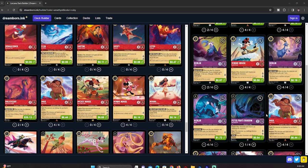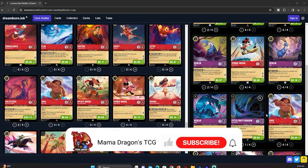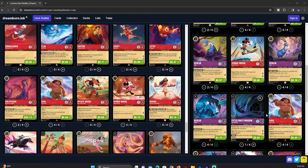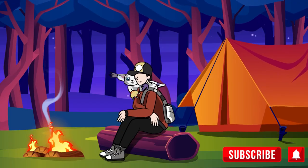Let me know down in the comments your thoughts on the current version of Ruby Amethyst Control. Do you think this deck is going to be the top deck in the set three meta? What are your thoughts on Ruby Amethyst Control going from the best deck of chapter one to the best deck of set two, Rise of the Floodborne? Let me know what cards you play in your Ruby Amethyst Control deck and your thoughts on the state of Lorcana post-release of Rise of the Floodborne. Make sure to like the video, subscribe to the channel, and ring the bell so you know when my videos go live. See you next time on Mama Dragons TCG — have a great day!